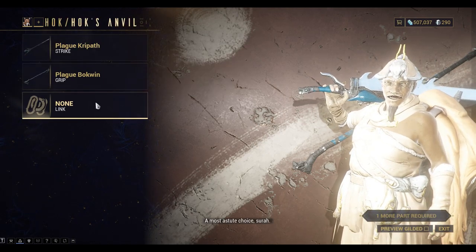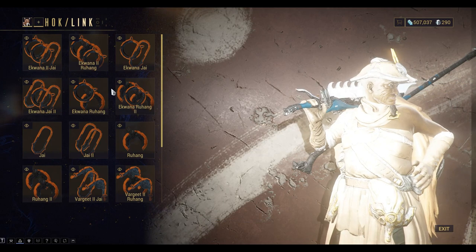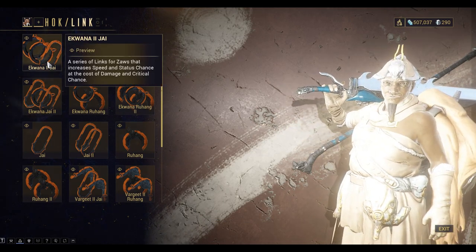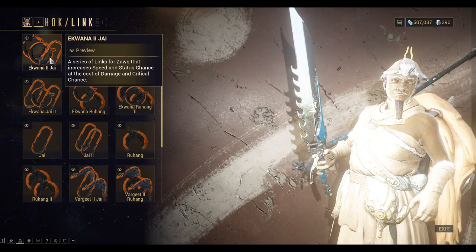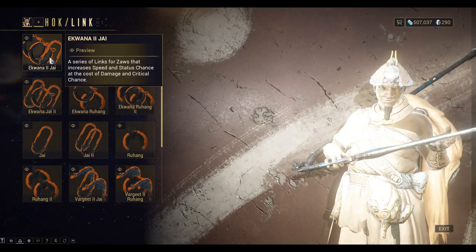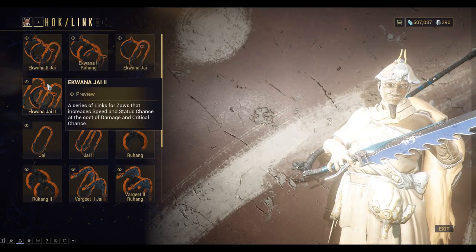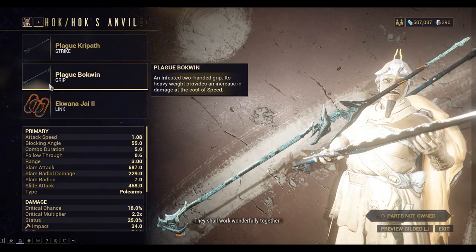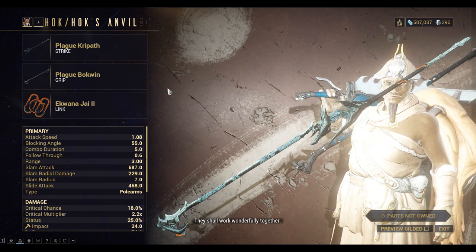And lastly we need to equip a Link. There are lots of various types of Links and they all have different stats. The Speed and Status Chance looks good to me.